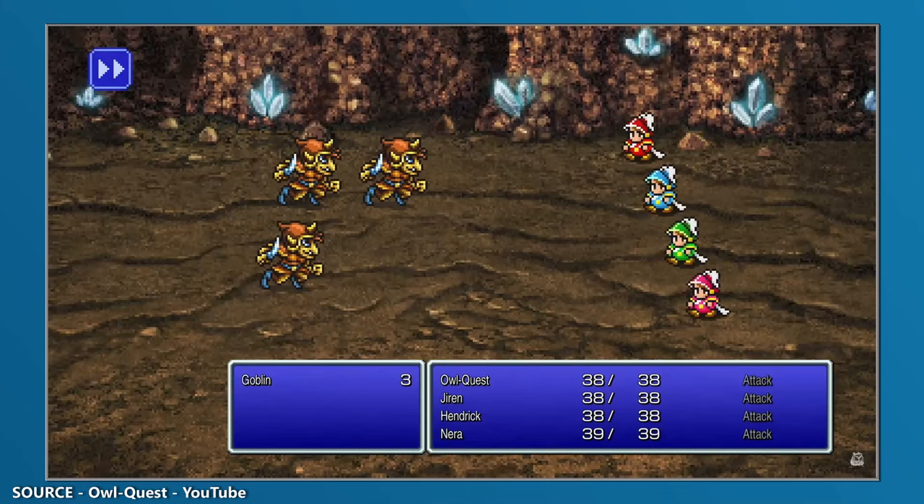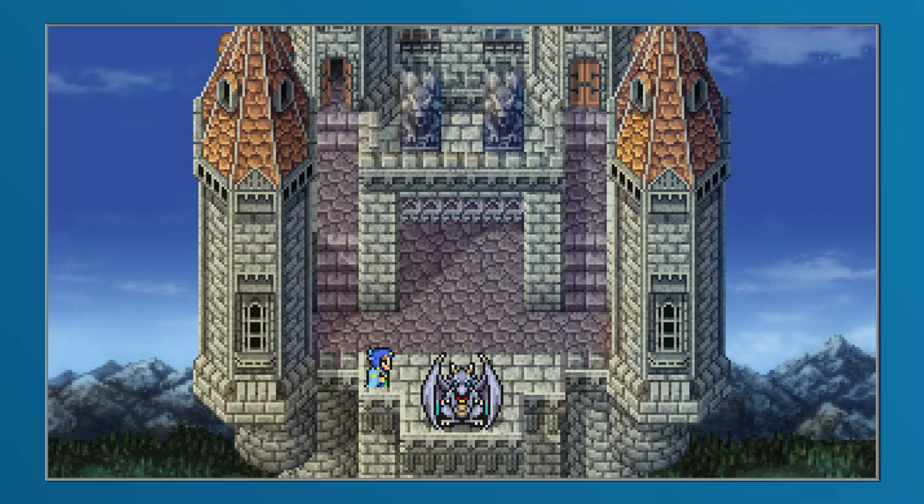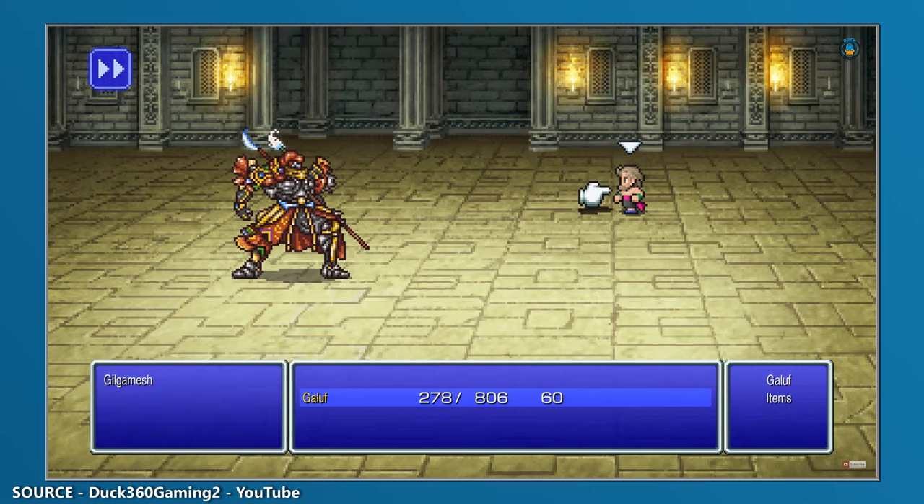Genji armour was introduced in Final Fantasy III before returning in Final Fantasy IV. In each instance, the set of armour could be obtained within specific dungeons through pretty conventional means, but when it returned in Final Fantasy V, not only was it given a loose place within the narrative — as it's said to have been passed down through generations to warriors who proved their worth in battle — the only way to acquire the various parts of the set was to steal them from Gilgamesh across the many encounters you would end up having.